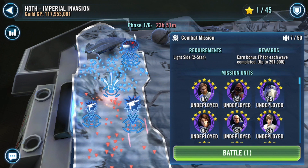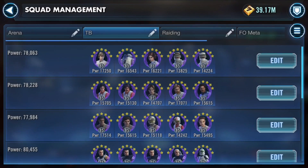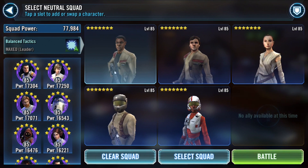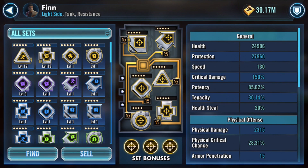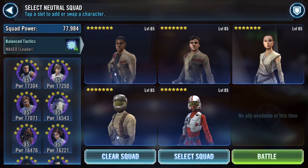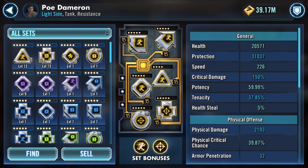It looks like light side is the requirement, so let's test out this resistance team. I've been working on a resistance team here — 77, almost 78k power — and a first order team at the same time. I have a ton of potency on Finn, up to 85% potency. I'm not modding them for speed, I'm modding them for potency. I didn't get Poe up to the 220s, but he's up to 60% potency as well.